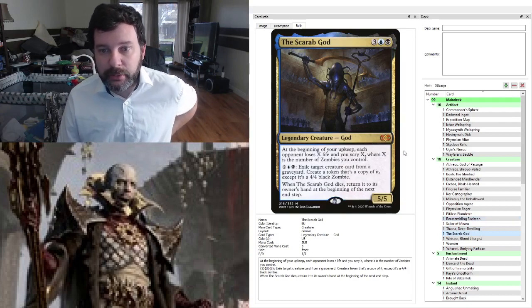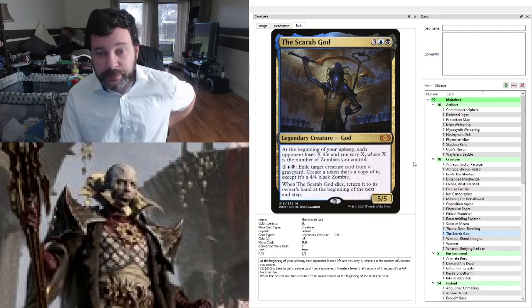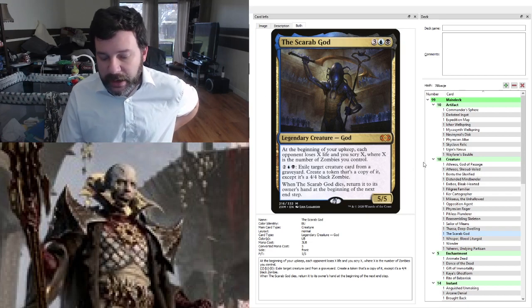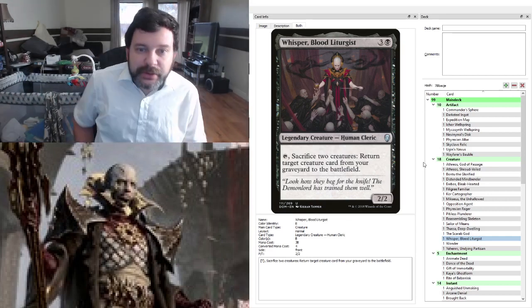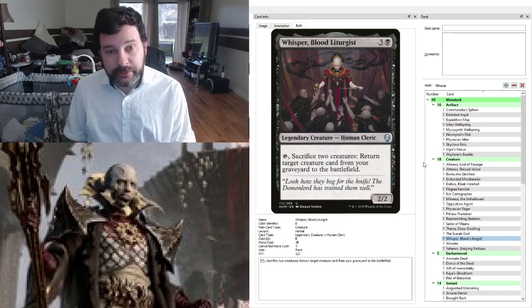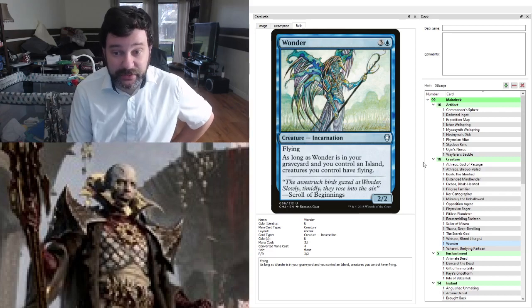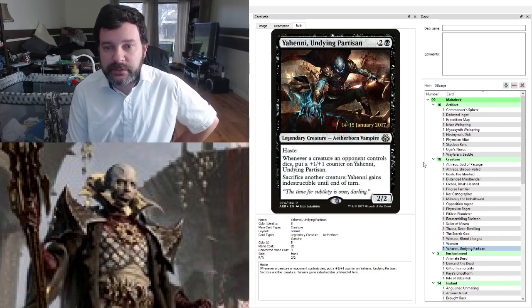Ephara — being able to blink is actually very powerful here, especially if we blink Nevinyrral after some creatures die, giving us more tokens. The Scarab God is a very handy reprint from Double Masters: we get to scry based on the number of zombies we control, exile a creature card from our graveyard, get a 4/4 black zombie copy of it, and whenever this dies it just comes back to our hand. Running Whisper — we sacrifice two creatures, one of them being Nevinyrral, return Nevinyrral from the graveyard, and get the ETB. Running Wonder because when we blow up the world, our tokens will fly. And Yeheni — a sweet sac outlet that gets bigger and can give itself indestructible.